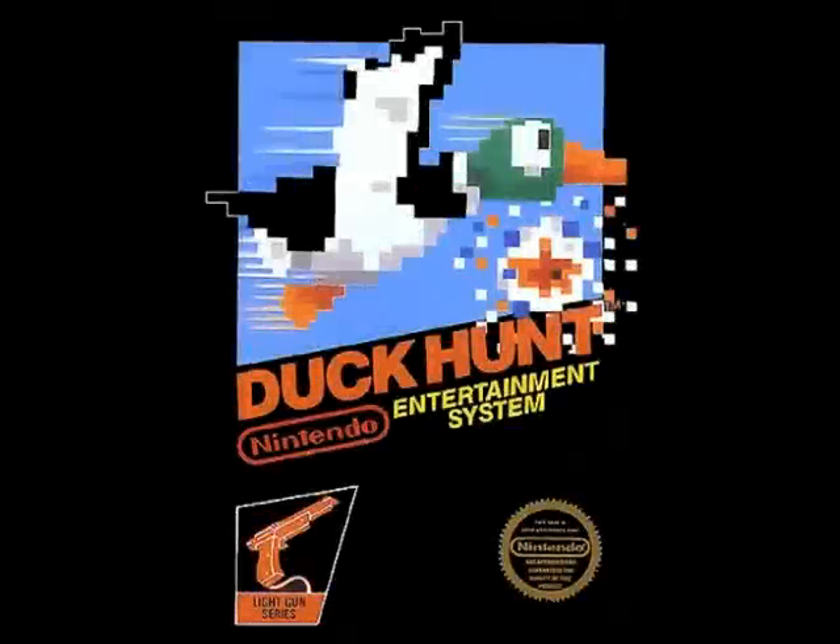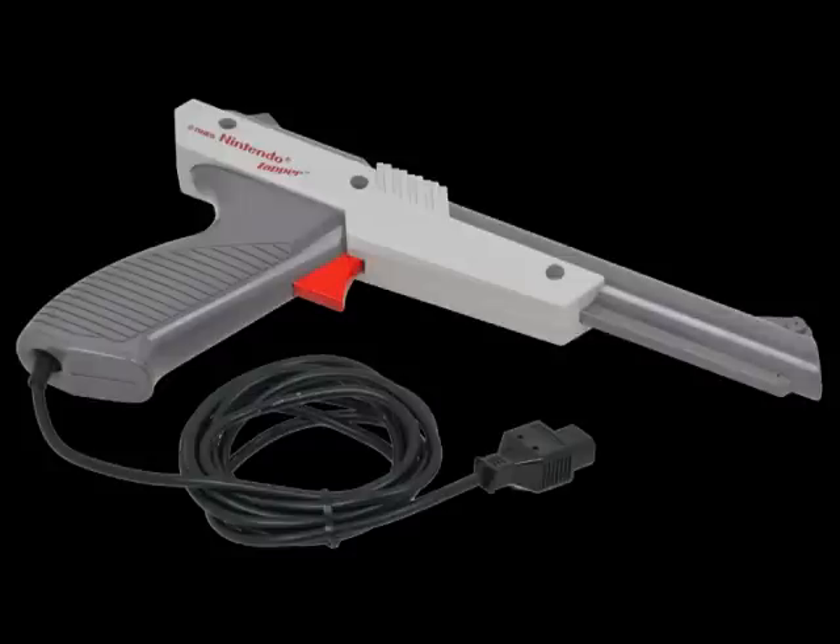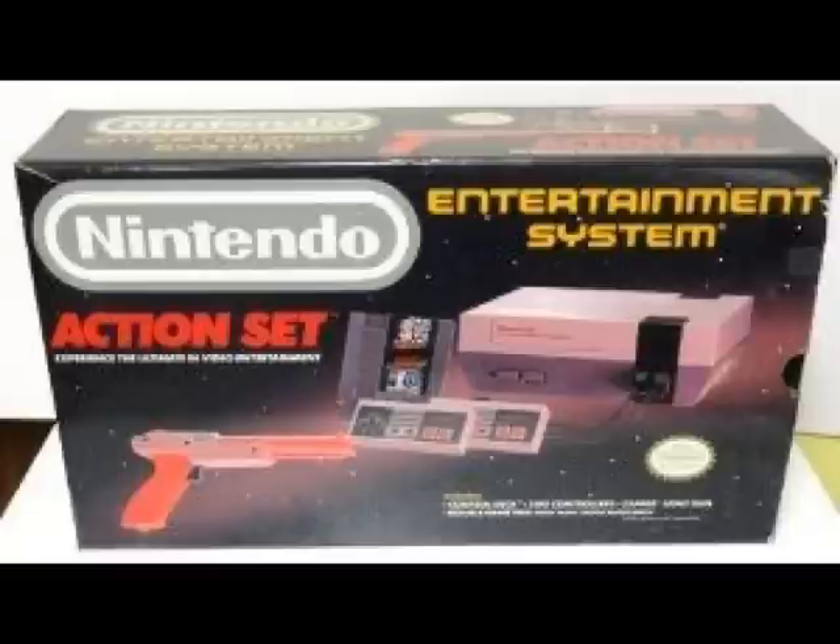Duck Hunt was released in 1984 for the Famicom in Japan, and a year later as a launch title for the NES in North America. It required the NES Zapper Light Gun, which was included with the bundle pack that featured the NES itself, a 2-in-1 pack-in cartridge of Super Mario Bros. and Duck Hunt, plus the gun.